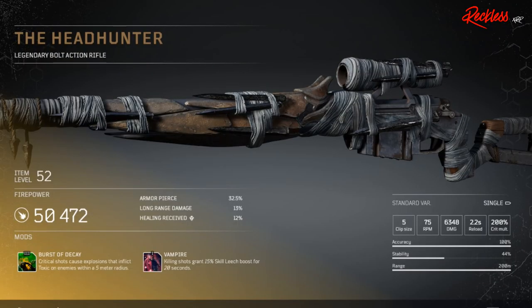Then we have the Headhunter. This is a legendary bolt action rifle. Its tier 3 mod is Burst of Decay, which causes critical shots to create explosions that inflict toxic on enemies within a 5 meter radius.